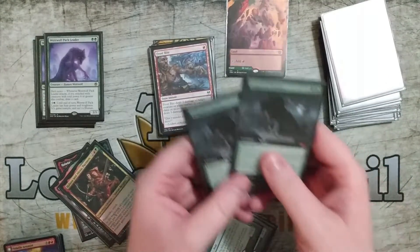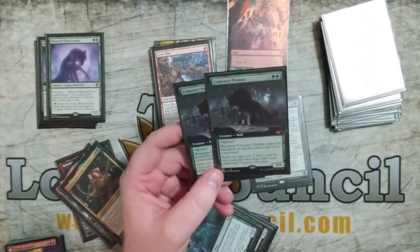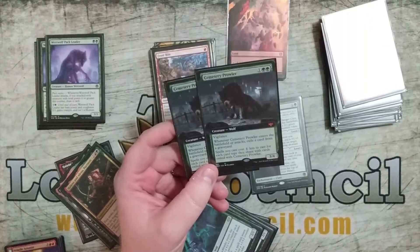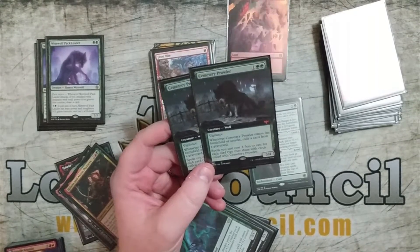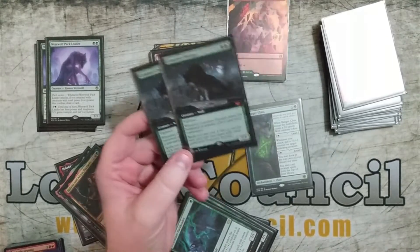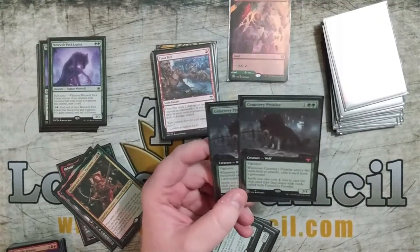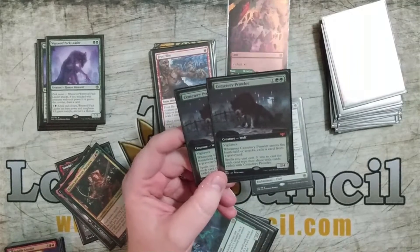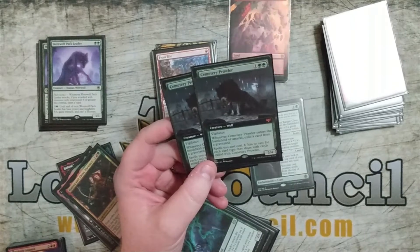Actually, I never played it — really weird. Cemetery Prowler, on the other hand, is a 3/4 with Vigilance for three mana. Whenever it enters the battlefield or attacks, exile a card from a graveyard, then spells you cast cost one less for each card type they share with those exiled cards. A lot of really good ramp is missing from current standard, so this is just as good as that. Most of my stuff is four mana or less, with one card at five, and this is going to reduce the cost on all of those. That exiling is also just so good for dealing with spirit decks.